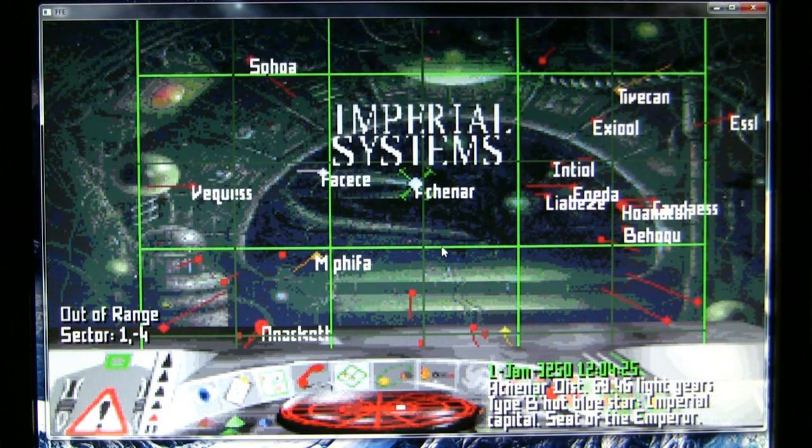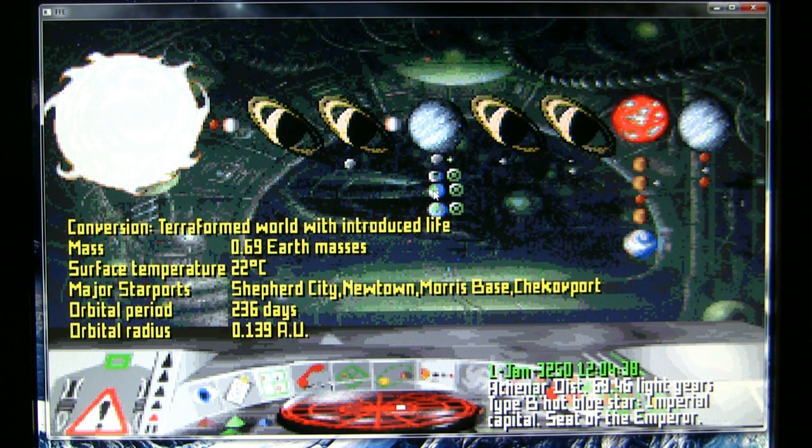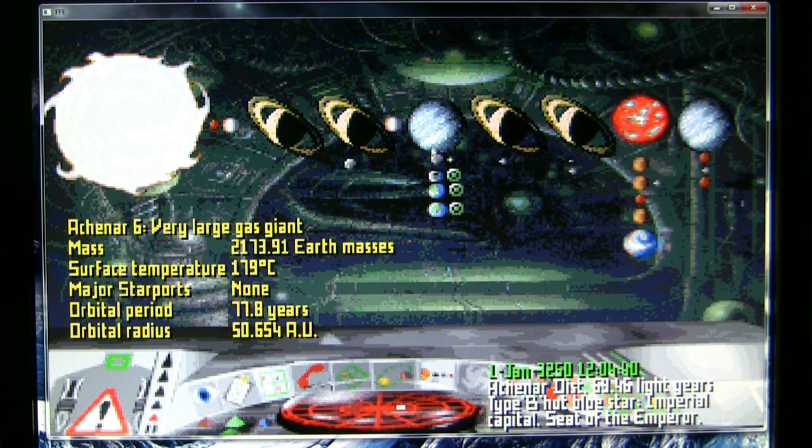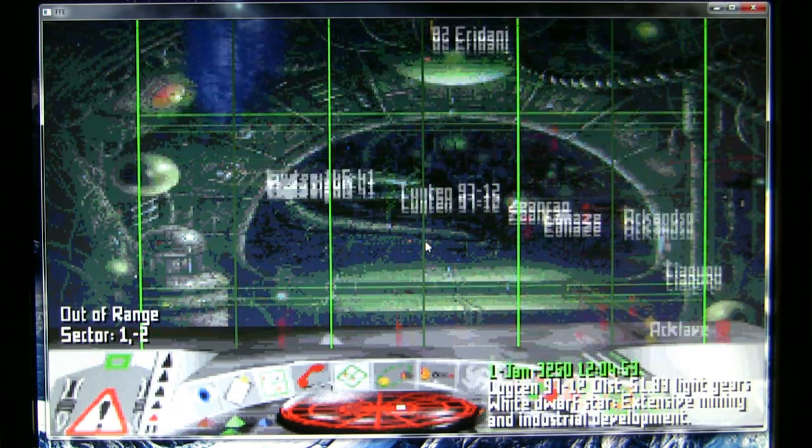Going further down we have the Imperial systems — the breakaway faction from the Federation, many years before these stories start — centered around Ashna. It's quite a nice system with a much bigger, brighter star than the Sun. The habitable worlds are actually not planets as such but moons orbiting a gas giant, which itself orbits this star.